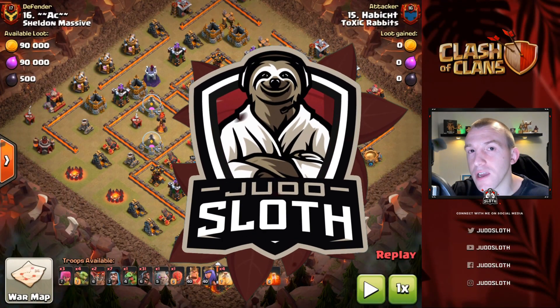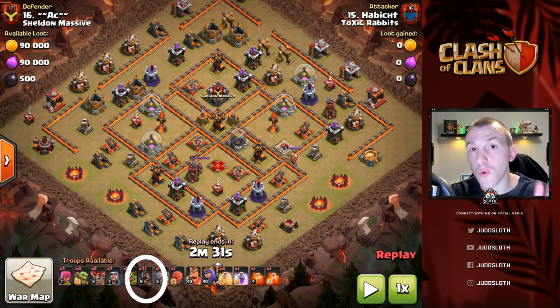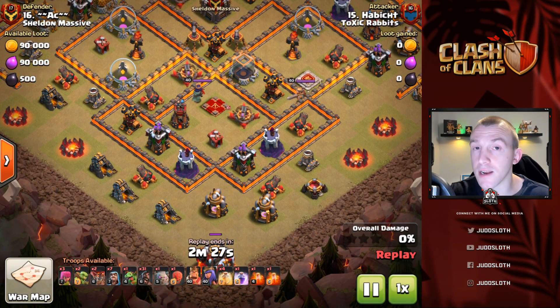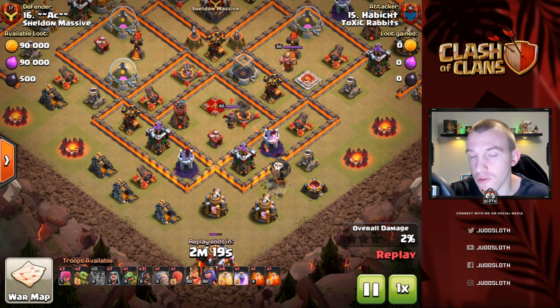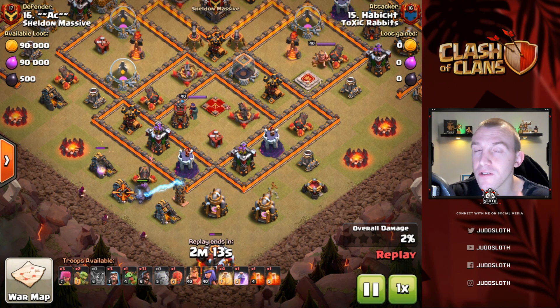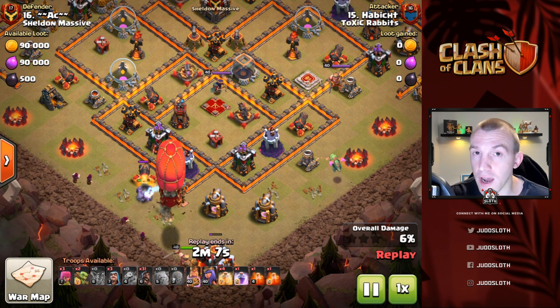Diving into the first attack, you can see we have a huge amount of Hog Riders within the army composition. With Hog Rider attacks you will most likely use them in a mass format, and you will use a kill squad in order to set up that attack. The kill squad can vary — from just suicide heroes controlling the pathing a little bit, to a deeper kill squad using golems to get into the base deeper. Essentially you are trying to take out a couple of key objectives but also set the pathing for your Hog Riders.